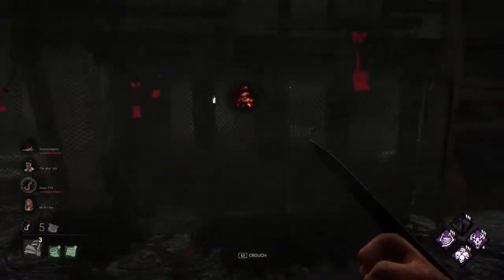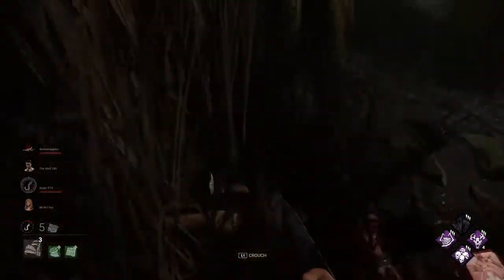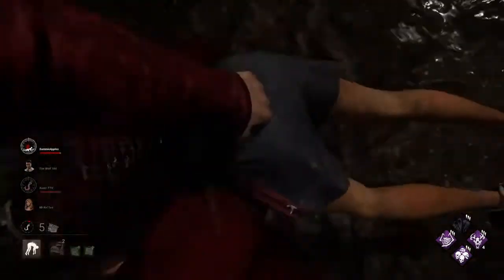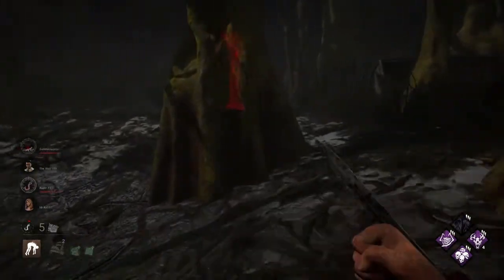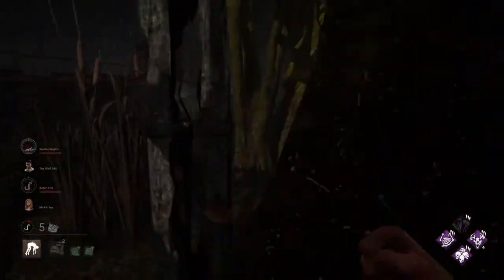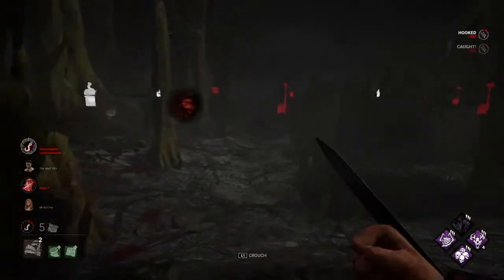There goes our Undying. That was a totem that was really well hidden. Our other two totems are pretty exposed, but we've already gotten a decent amount of value out of Ruin. Plus on top of that, we're wasting their time by them having to go for totems. So even if we do lose all three of our totems right away with this build, you do buy a lot of time with it. The Thrill of the Hunt makes it take exceedingly long to break totems, especially once you get the Thanatophobia going.